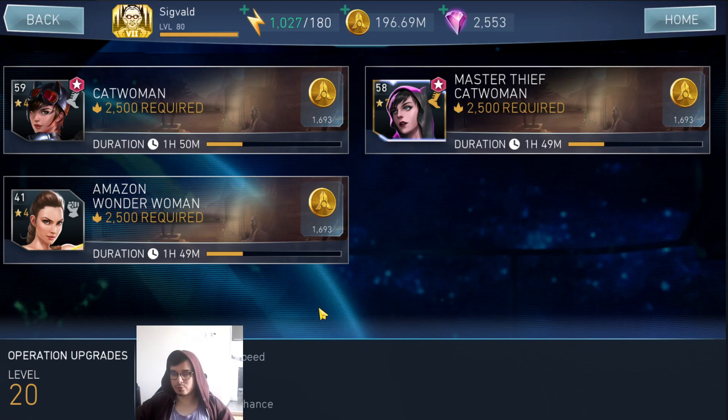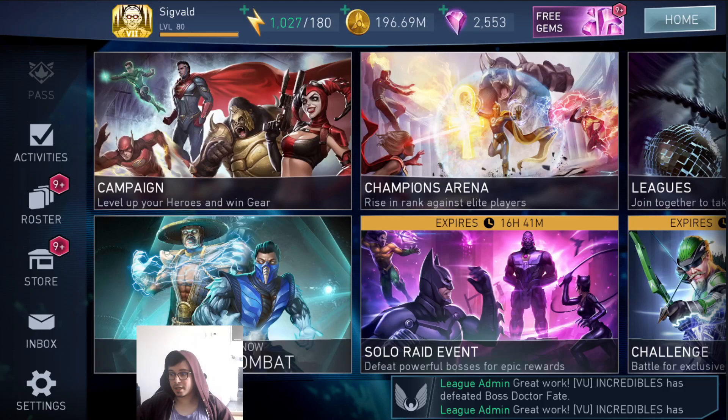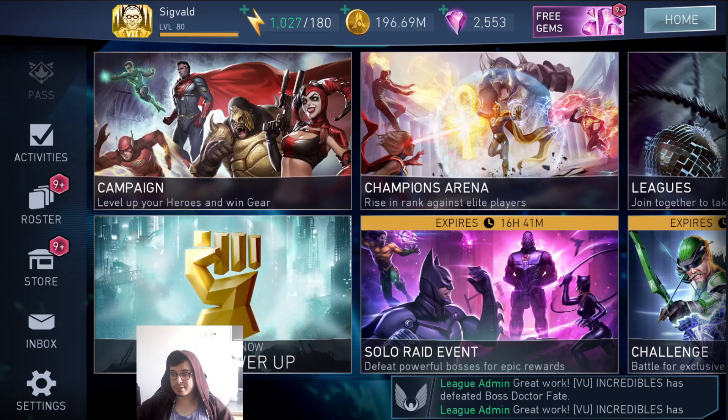I'm not going to show the league window on screen, but there's a link in the description if you need a league. For league check-in, I'm not going to assume your league is full — let's say between 15 and 20 people are checking in. For that amount you're going to get about 15 gems a day, which is 450 gems a month. That's from just hitting another button for league check-in.